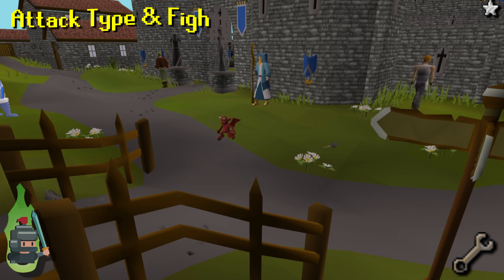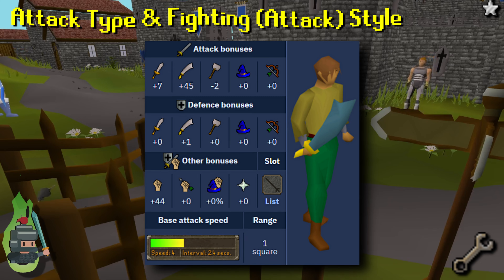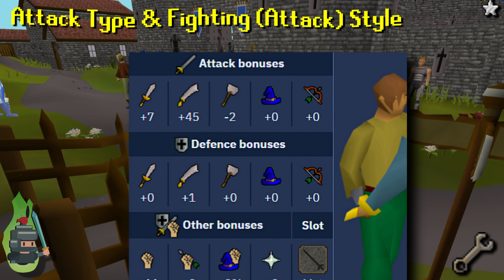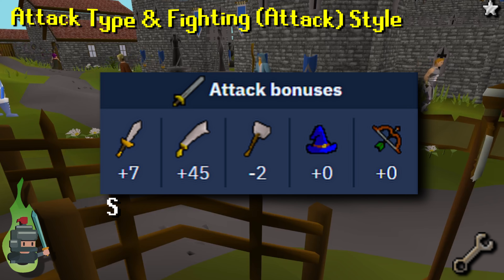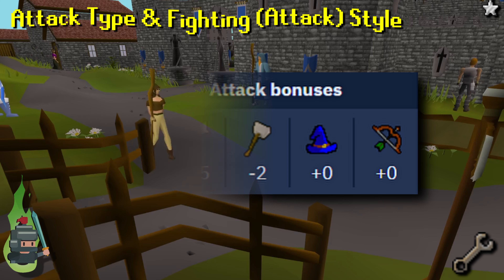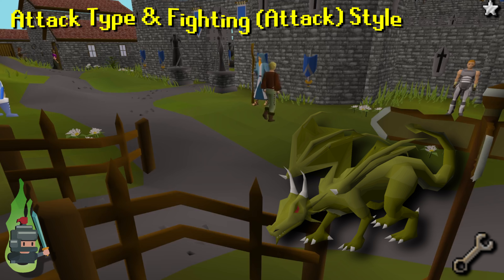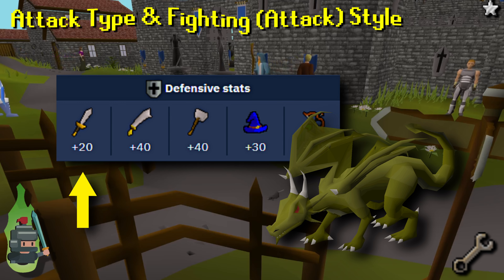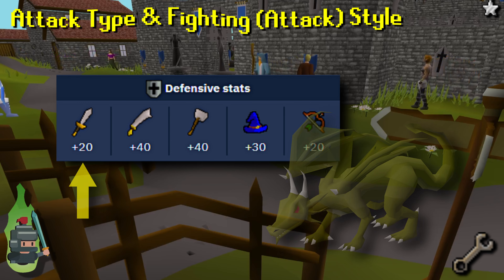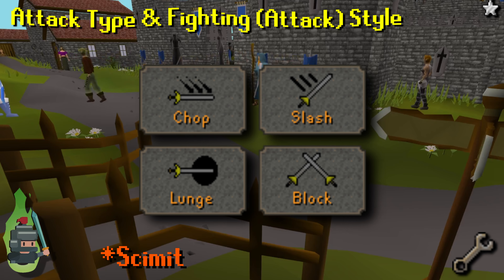Just before we get into the actual melee skills, it's worth understanding some additional factors about melee weapons and attacks. A weapon's damage has a type: either stab, slash, or crush. You need to be aware of this in order to maximize your accuracy. Additionally most bosses or high level enemies will be more susceptible to attacks of a certain type — for example, dragons are all weak versus stab, so this should help inform your weapon choice.